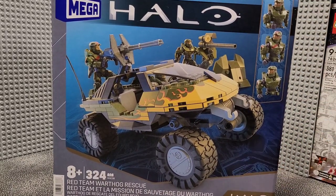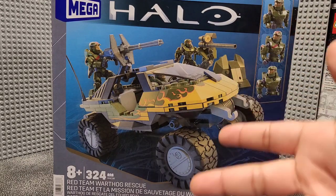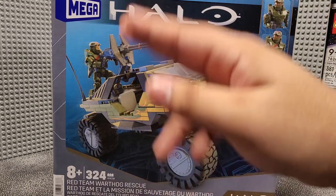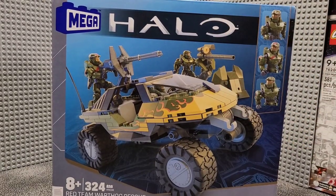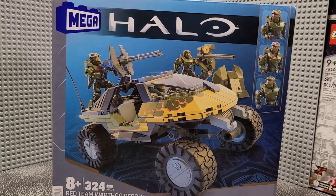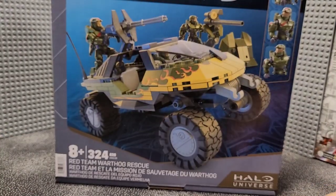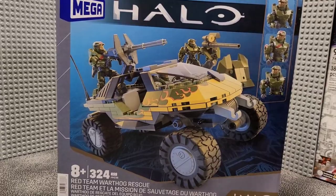Here's the box. Pretty basic stuff. We get some basic Forerunner glyphs in the background. We have the main Warthog in the foreground with all the figures in it. Just a grey border around it. You'll see the newer Mega brand with the deeper purple instead of the orange. Halo, the three figures on the sides, and all the basic information on the bottom.